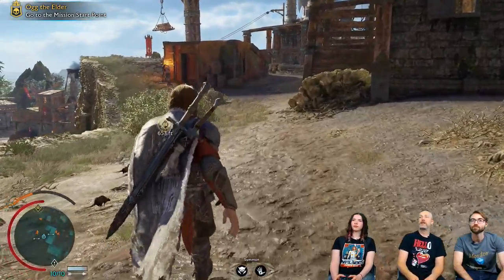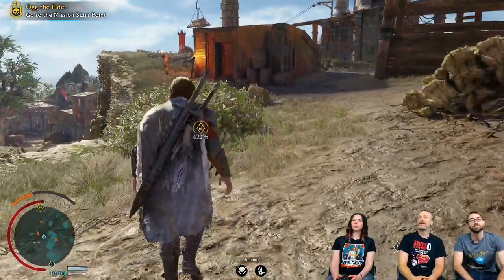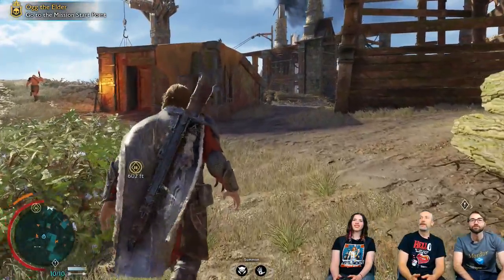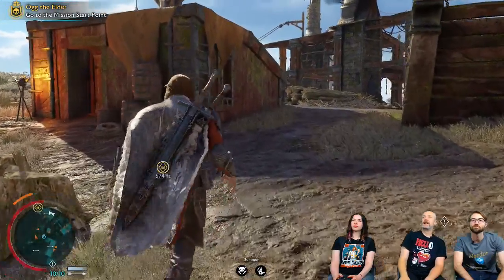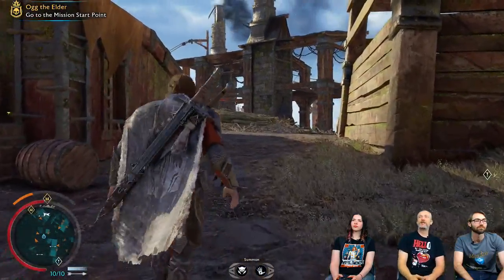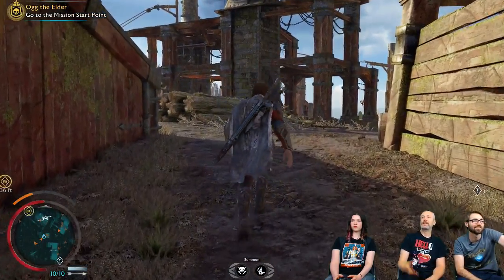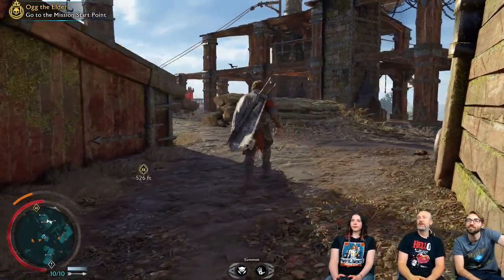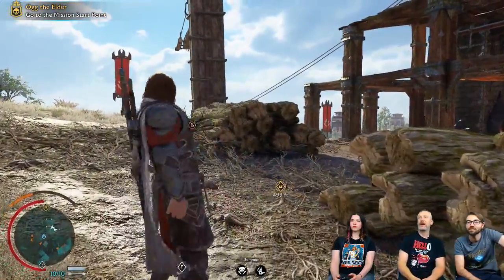You can see an orc actually emerging out of a little latrine over there. As we come through the outpost, as well as the fortresses, depending on which tribe is in charge of the region, that'll actually affect what orcs we can meet here or how it's decorated. Little rats running around — you can actually use those guys for health.